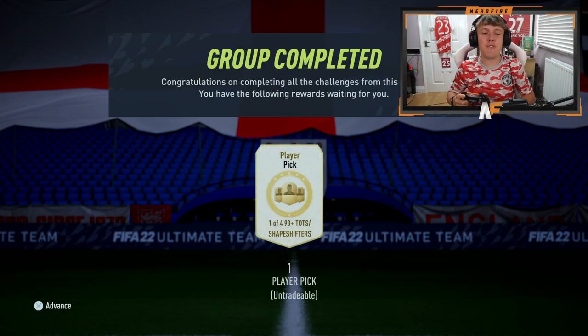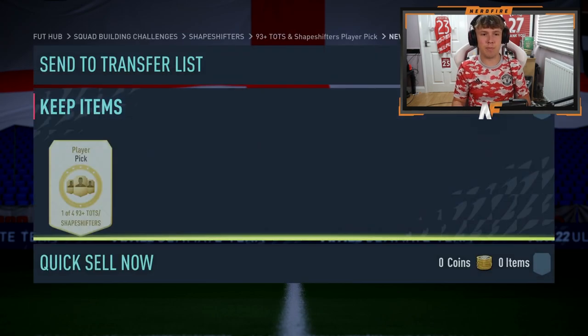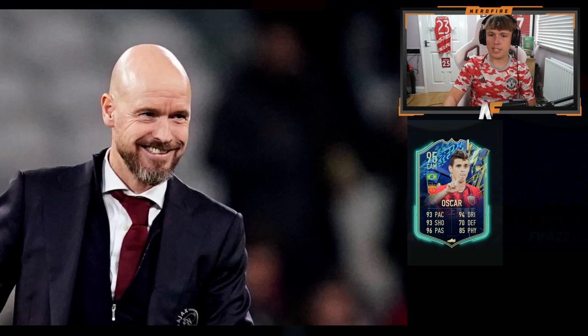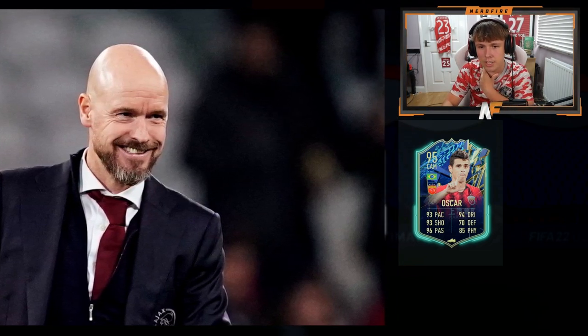We're revealing from right to left. If we get a Shapeshifter we might even stat reveal them. Player pick is here, here goes absolutely nothing - moving from right to left. First place about to appear - it's a team of the season, it's blue on the outside. Who is it? Oh it's Oscar - I don't want Oscar, I just don't want him. Let's get to player two, please show me a Shapeshifter.